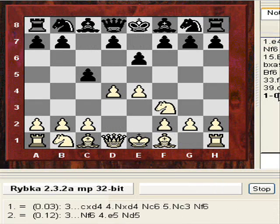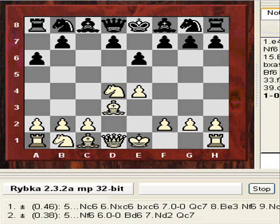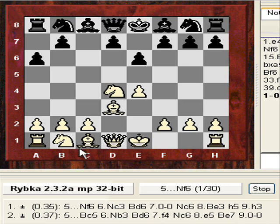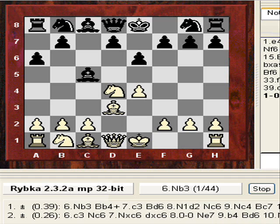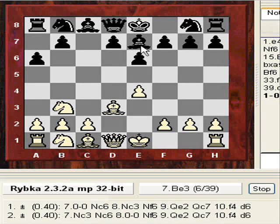Nigel Short is playing white. He played d4 — the open Sicilian. After a6 he played Bishop d3, so he's prepared not to go into that English attack system with Bishop e3 in certain configurations from black. So Bc5 — that's a bit unusual. After Nb3 the bishop goes back to e7, so it's almost as if black could transpose now into a sort of Scheveningen type setup.